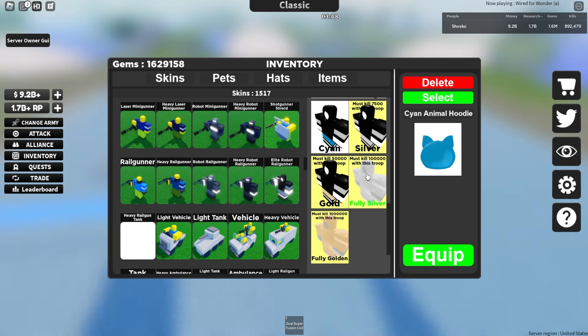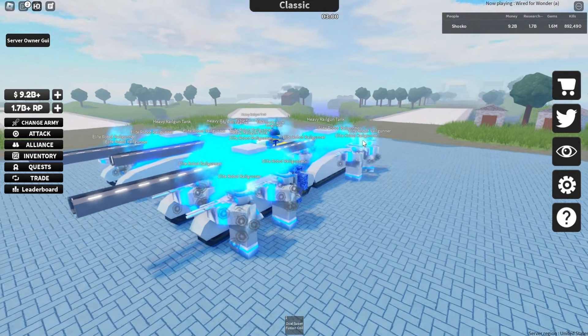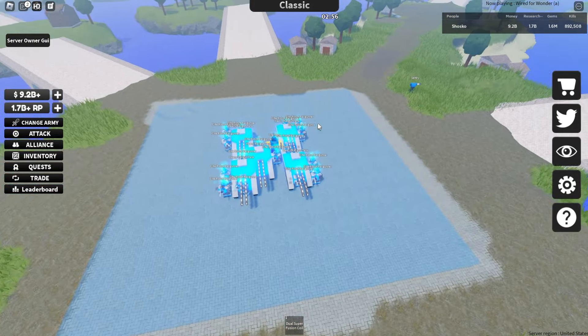For example, with my Elite Robot Rail Gunner, since I have 100,000 kills with it, I can make them fully silver. With the fully silver skin on, you can make them look super duper cool — they just look like a solid silver army with all kinds of cool particle effects going on.